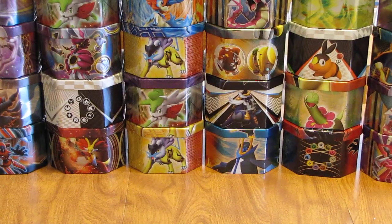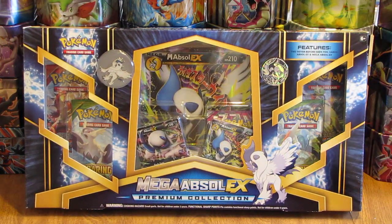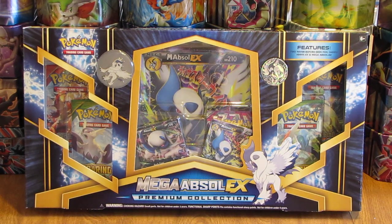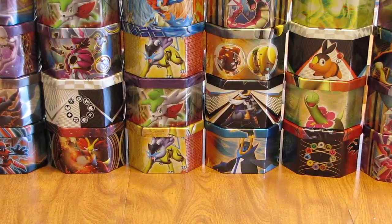Next up is a Mega Absol EX Premium Collection Box. This one looks to include some Phantom Forces packs — maybe I'll finally pull that silver Dialga EX Full Art Secret Rare from those. It also includes some Roaring Skies, so maybe I'll get a Shaymin EX Full Art.